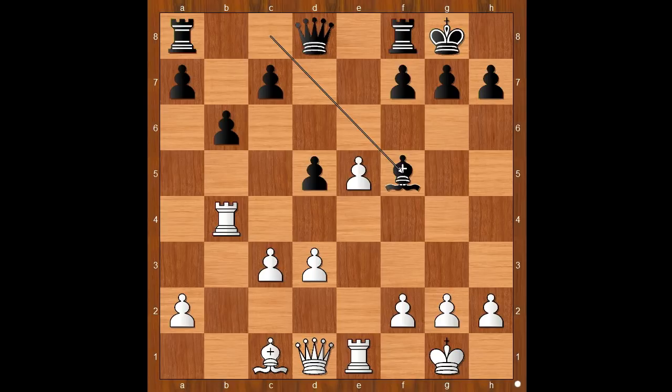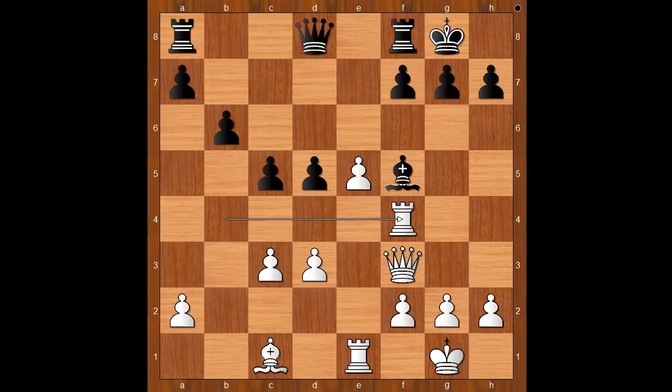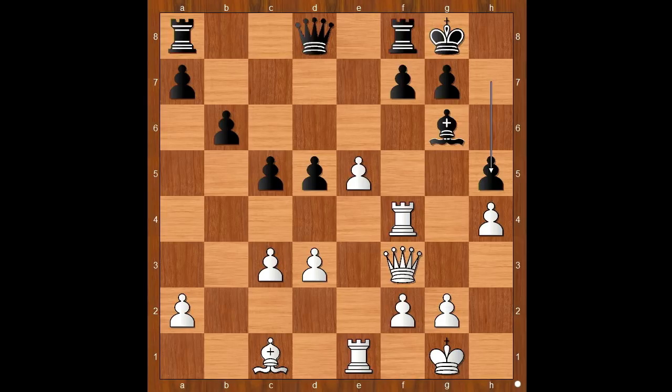Bishop to f5. Queen to f3. c5. Rook to f4. Bishop to g6. h4. h5. White to move — how would you continue? Perhaps d4 comes to mind, or maybe even e6. What do you think? There was a big surprise.